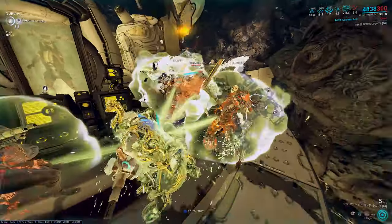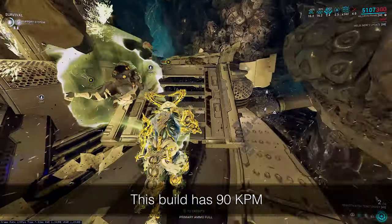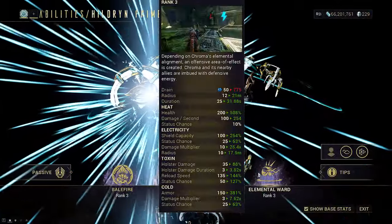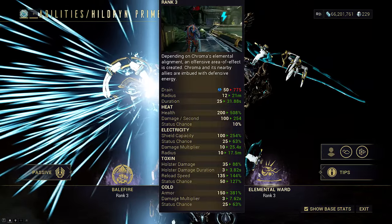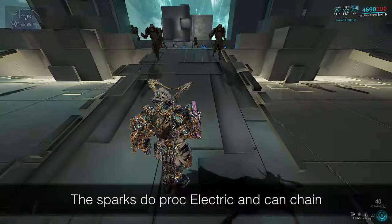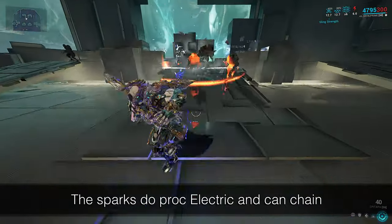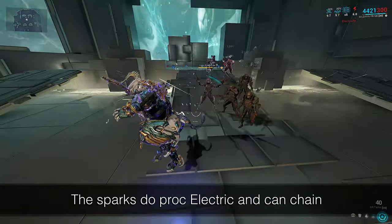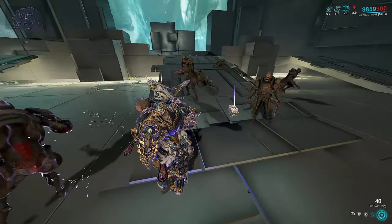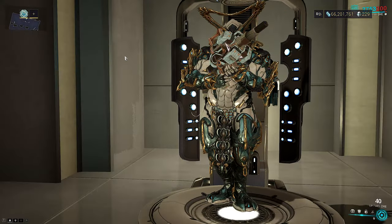The final build is for those that like Elemental Ward Hildryn — you take damage to deal damage at roughly 90 KPM. Electric Ward multiplies incoming damage by 10 times or more for outgoing damage. Each arc spark can only hit one enemy at a time, but there's no cooldown between arcs — you chain out one arc for every single damage instance inflicted on you, and the arcs do more damage the more your shields are hit.